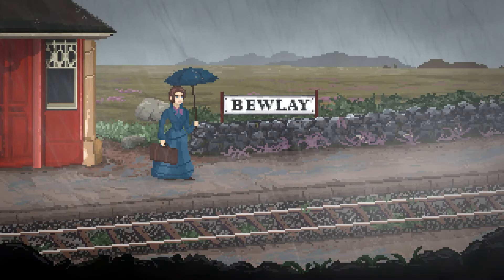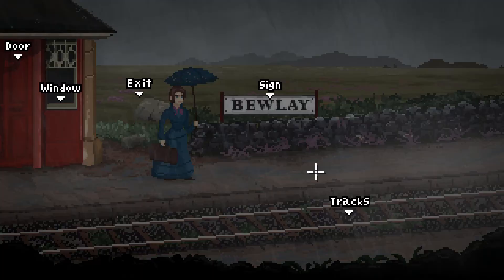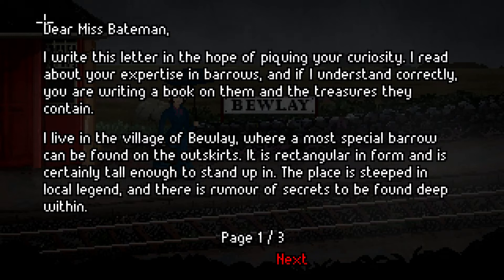So we're now a bit more traditional. We have letters, a handkerchief, and some money. Let's look at the letter: "Dear Mr. Bateman, I write this letter in the hope of piquing your curiosity. I read about your expertise in barrows and if I understand correctly you are writing a book on them and the treasures they contain. I live in the village of Bewley where a most special barrow can be found on the outskirts — it is rectangular in form and is certainly tall enough to stand up in."